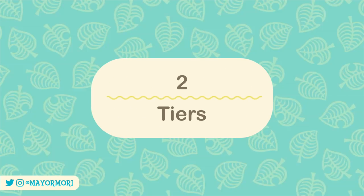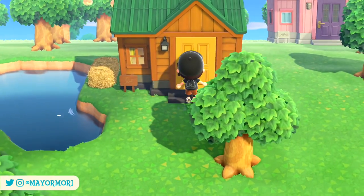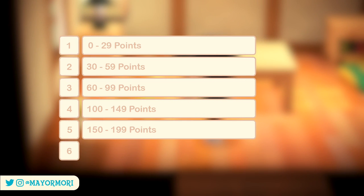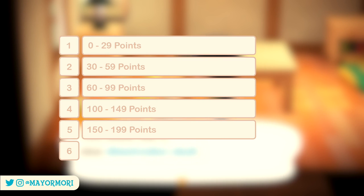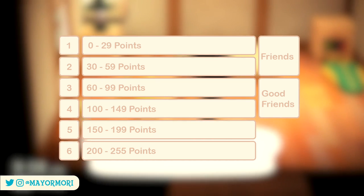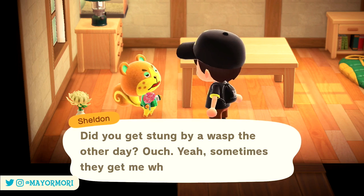Number 2: Tiers. Villager friendship is based on a tier system spanning 6 levels and 3 friendship types. The levels are based on friendship points ranging between 0 and 255. Level 1 is 0 to 29 points, Level 2 is 30 to 59 points, Level 3 is 60 to 99 points, Level 4 is 100 to 149 points, Level 5 is 150 to 199 points, and Level 6 is 200 to 255 points. We are simply "friends" at levels 1 or 2, "good friends" at levels 3 or 4, and "best friends" at levels 5 or 6 — very similar to New Leaf's friendship system.